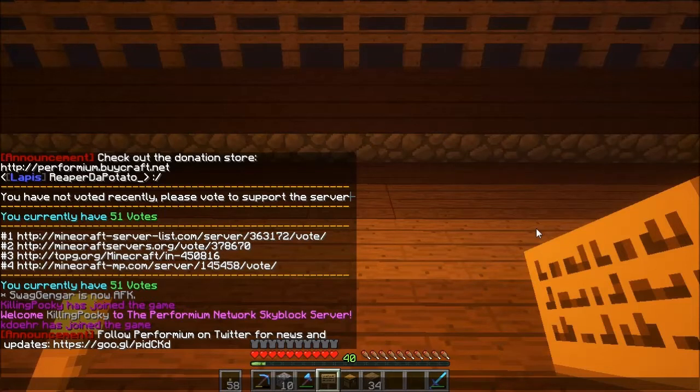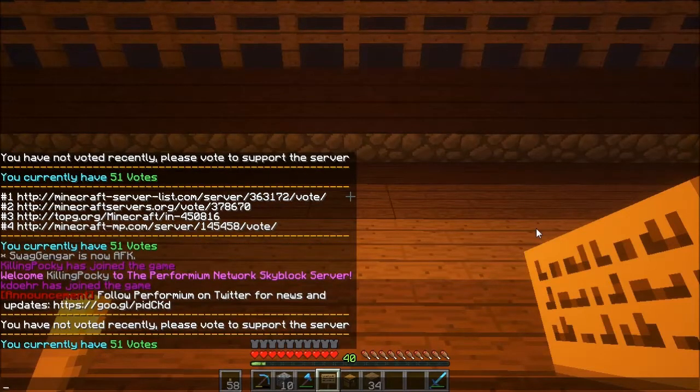Now you might be wondering — if there are four sites, why do I only have 51 votes? Well, remember how I told you to make absolutely certain that you typed your name right? Yeah, I didn't. So my vote counted for someone who doesn't even exist. I made a typo in my own name. So make sure you spell it right — might help to just copy-paste, you know.